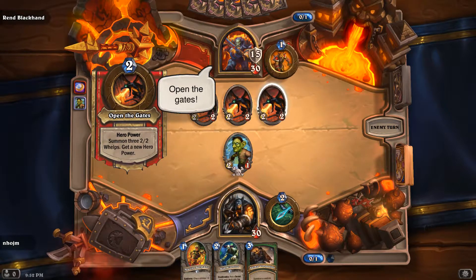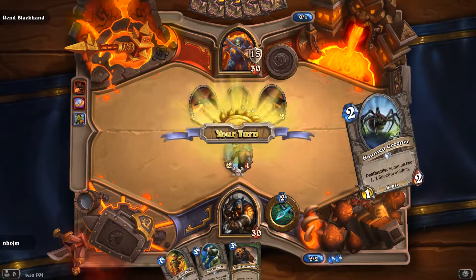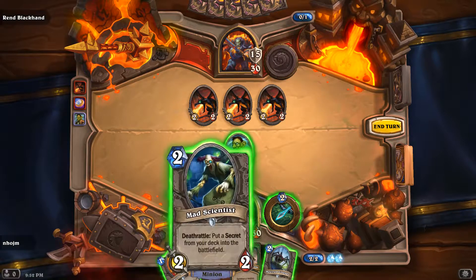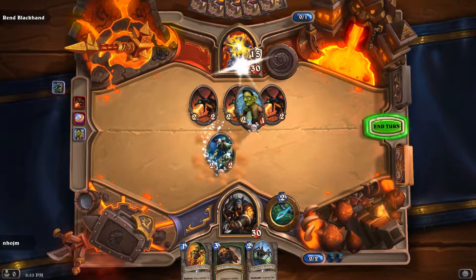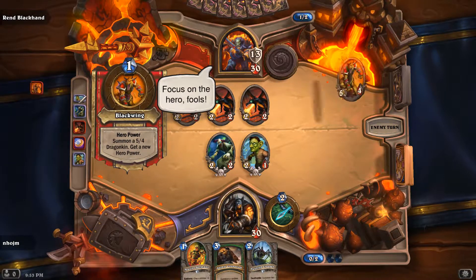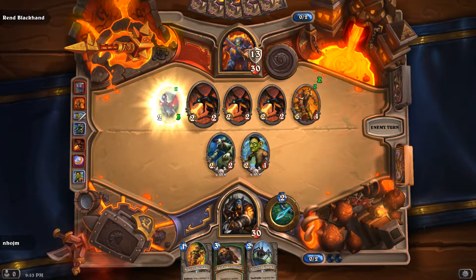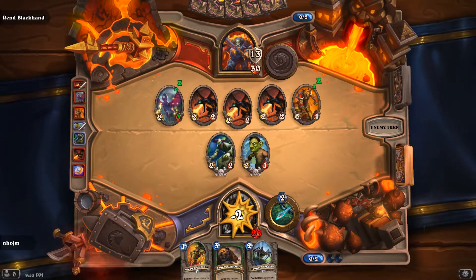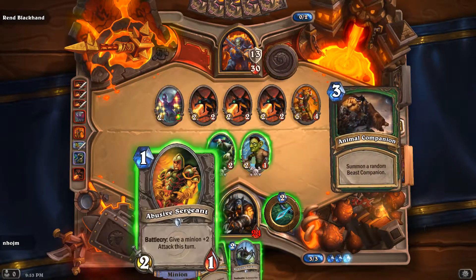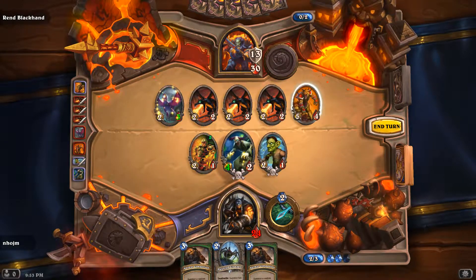I'm considering maybe switching out the Big Game Hunter for Hunter's Mark. Big Game Hunter kind of serves the same function — it's basically the same thing with a body. What's his hero power? Black one — that's not a good one. Let's get our scientist out. Focus on the hero fools, because he can — what's he gonna do? Open the gates again? I'm actually okay with that. I'm gonna use Abusive Sergeant on scientist here, go for that little play, get in there and fight, trade there.